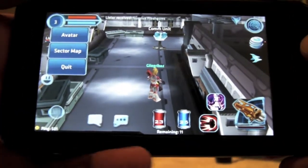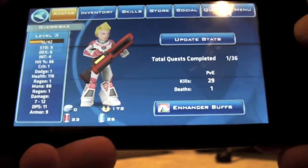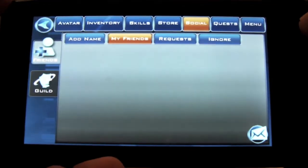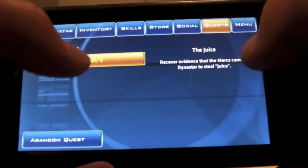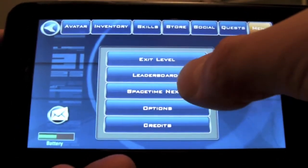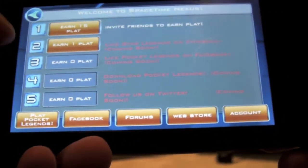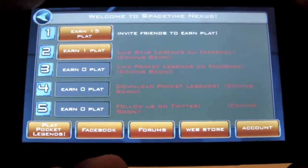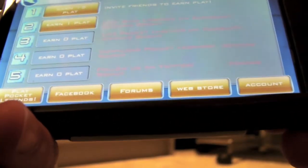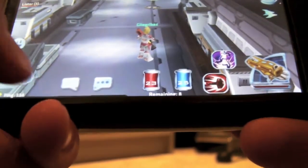Sorry for the abrupt change in location — my camera died. Under the social tab, you can add friends or people that are in the game. There's a quest tab showing the quest I'm on right now. The menu is basically the same as in the previous game with the same kind of options. Spacetime Nexus is where you can get free platinum by doing things like inviting friends to play or friending on Facebook.